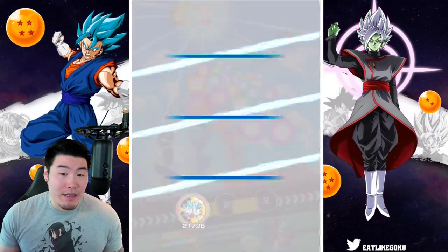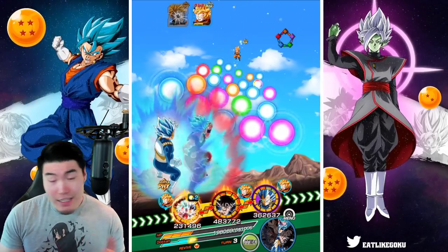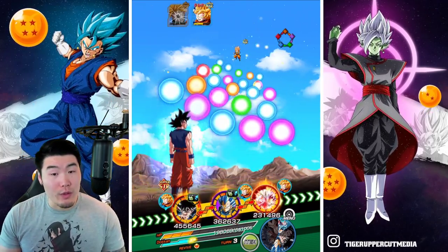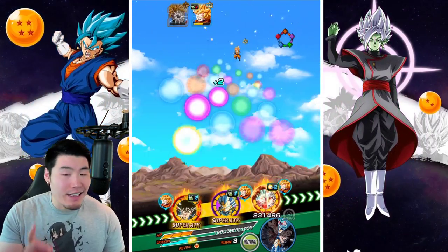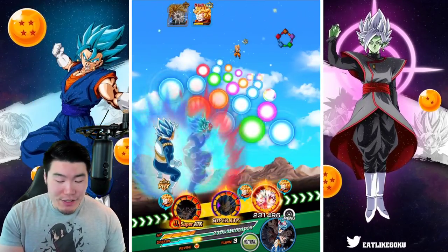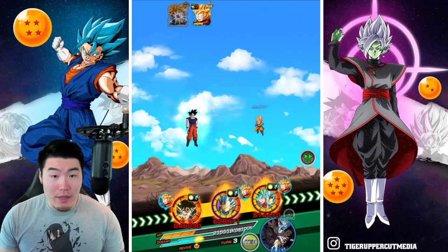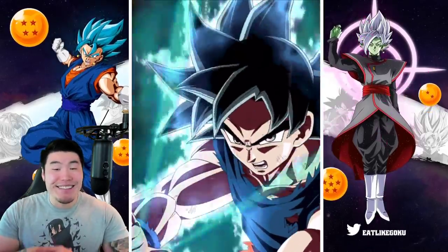So next turn, we gotta use something — actually, we don't really have to unless UI doesn't dodge, which would really suck. But I'm gonna trust him again. You know what, he didn't let us down the first rotation. We're gonna trust that he dodges again, just so I don't have to use two items on the first fight. There's a dodge — and there's another one. Alright, so he's coming through, guys.